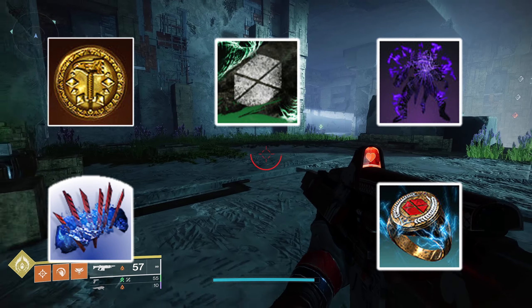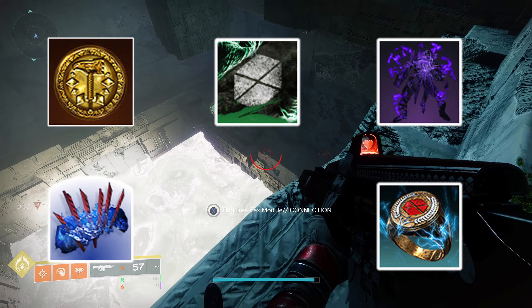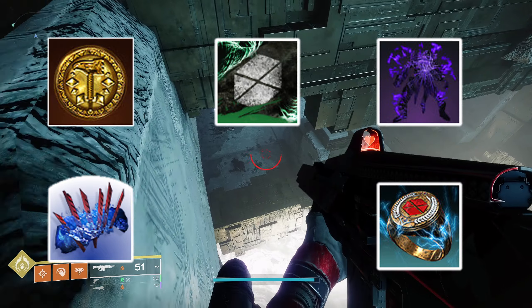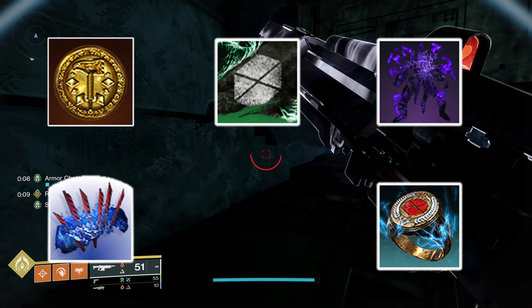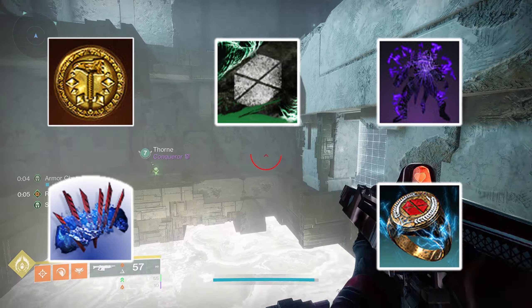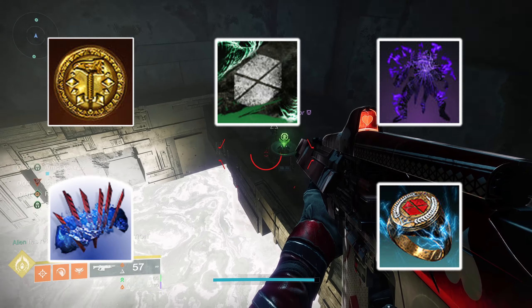For the stasis aspect I went with Howl of the Storm, which works similarly to the Consecration aspect on solar — it's a stasis version where you slide to generate stasis crystals and freeze enemies, fitting with existing prismatic builds. For arc, I went with Juggernaut as the only other arc aspect I think works well with the prismatic subclass for Titan.